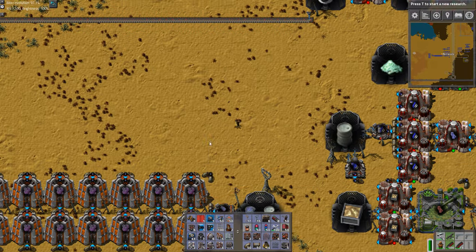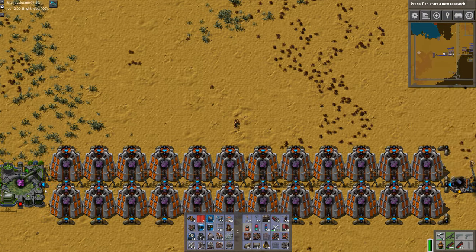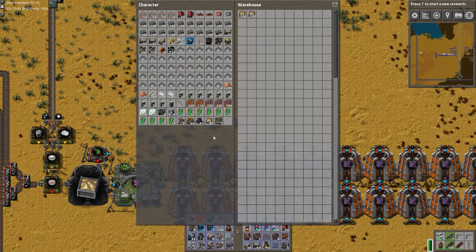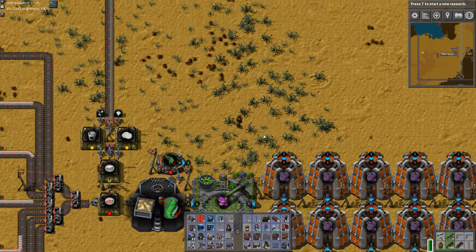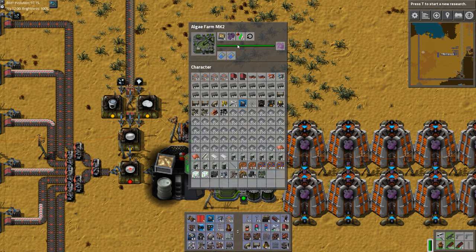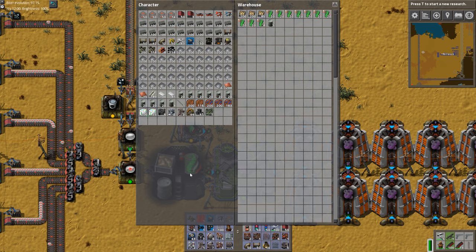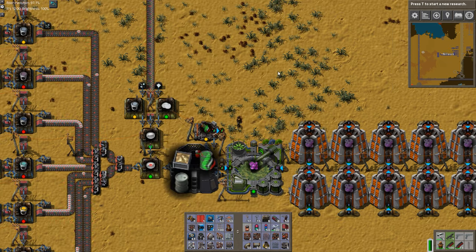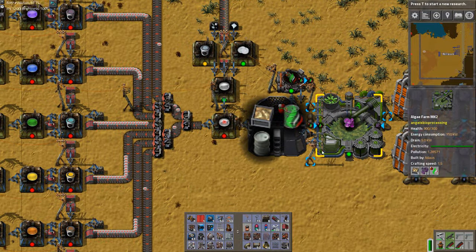Now we can continue this process — that up there is very advanced mechanics. We are now able to make alien bacteria. We get one alien bacteria for each 10 alien spores, one calcium carbonate, and five perchloric acid. So it uses quite a lot of that acid and should probably be scaled up. The end result is alien bacteria from alien spores.